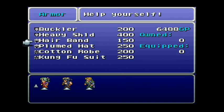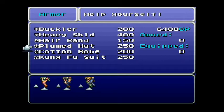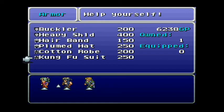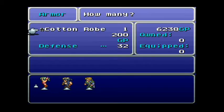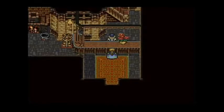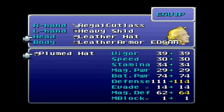Get three shields — that's 12, that's 14. Get one for Locke, get one for Terra, get three. If you have the money, you always want to go ahead and upgrade.